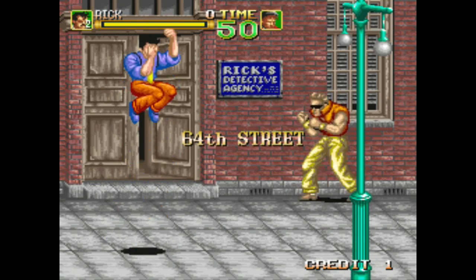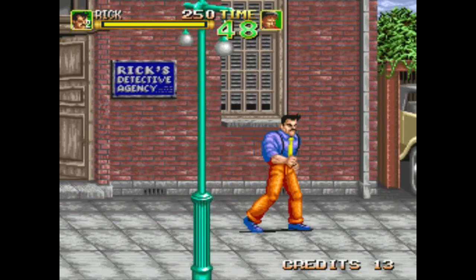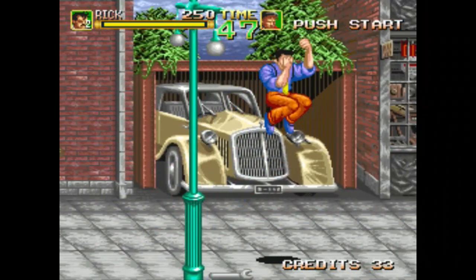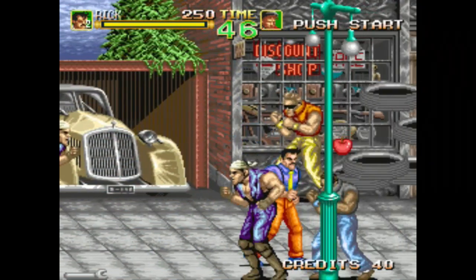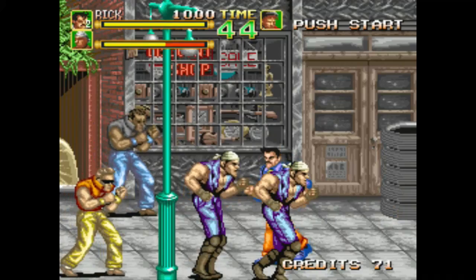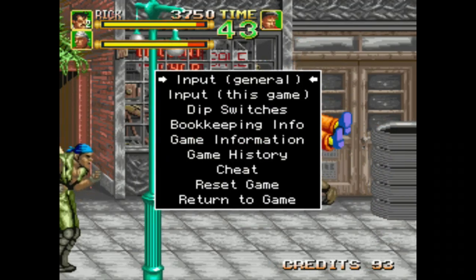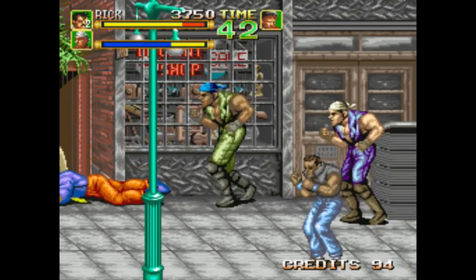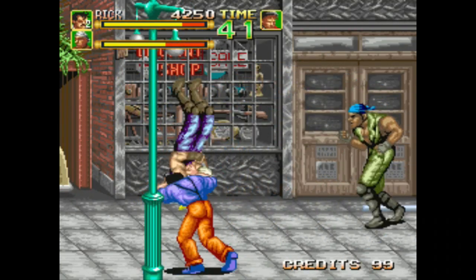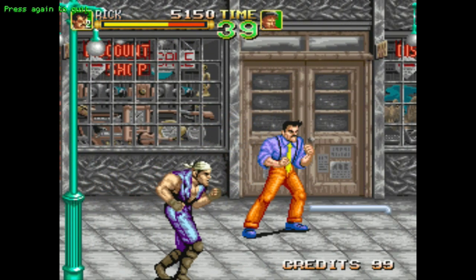Alright, another one of those fighting games. Looks like I'm in New York. I notice every time I punch you can see the money symbols on the bottom for my coin, which is kind of annoying. I might be able to fix that with the controls. It's kicking my ass. I don't want to spend too much time on this - I can just push start twice and exit out.